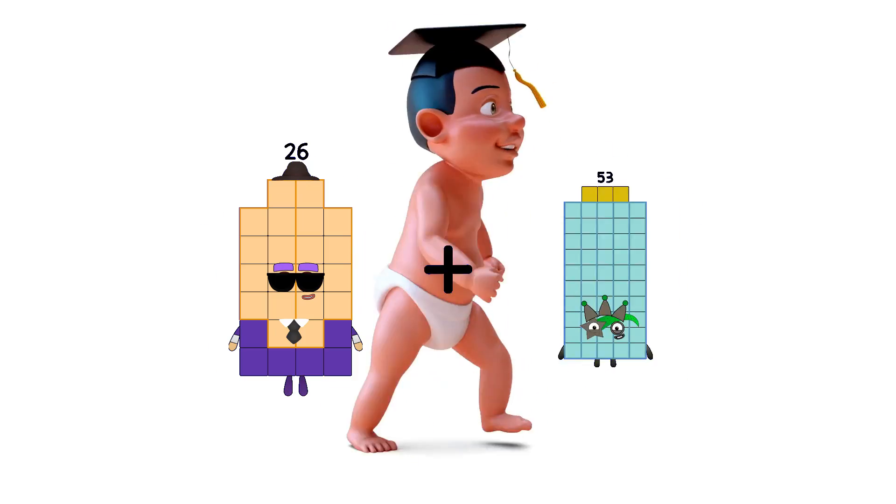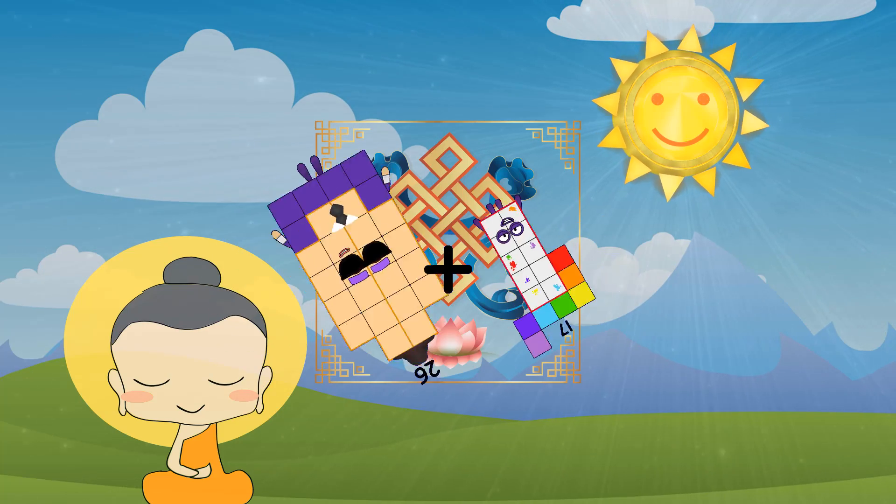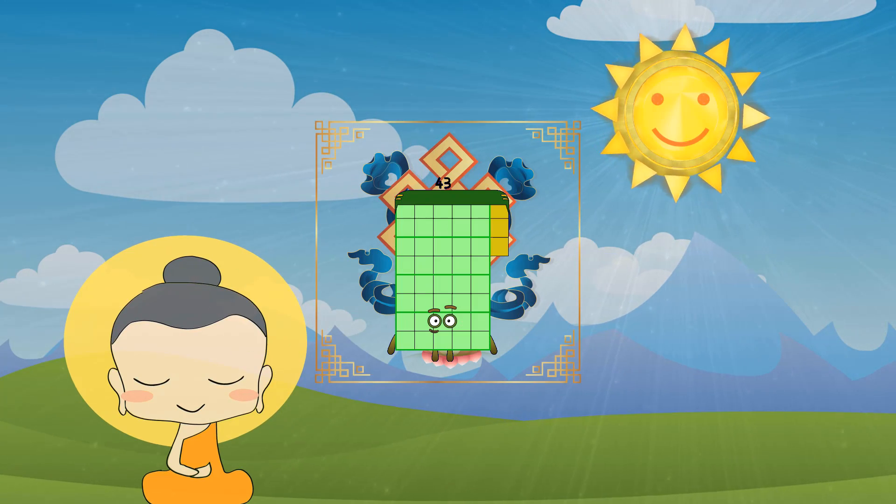26 plus 26 plus 70 equals 93. — Hmm, wait: 26 plus 70 equals... 93.